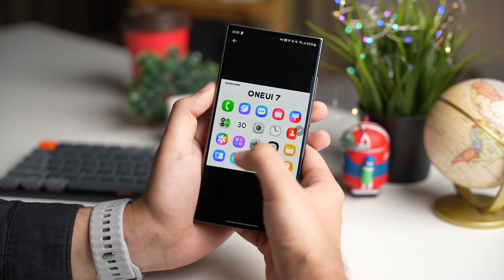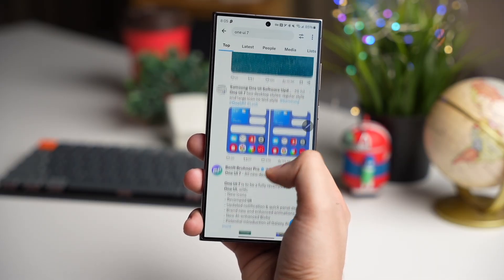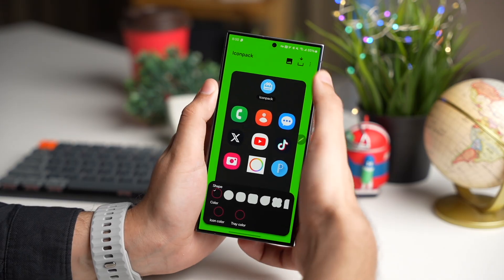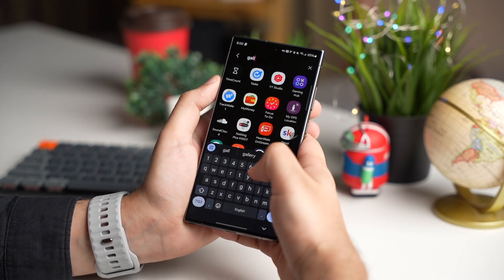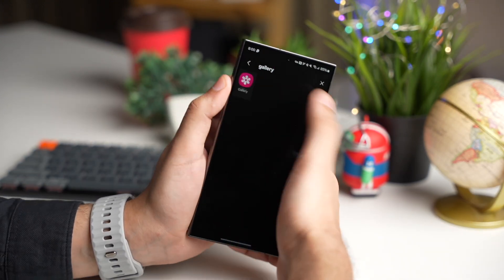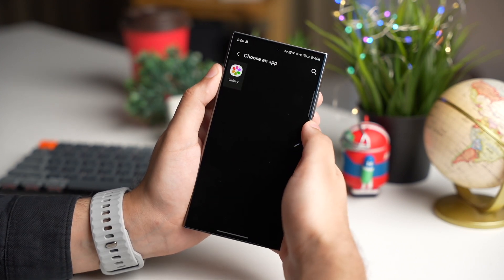Or you can change icon images one by one with these One UI 7 icons that you can get from the web or from Twitter. For that, just tap here and choose Change Icon. For example, if I pick the gallery icon, I can replace it with my downloaded image from the gallery. That's the way if you don't want to pay anything.